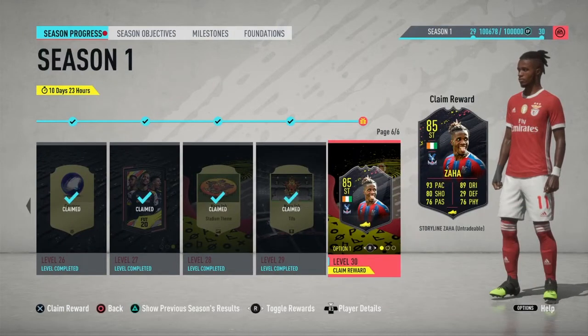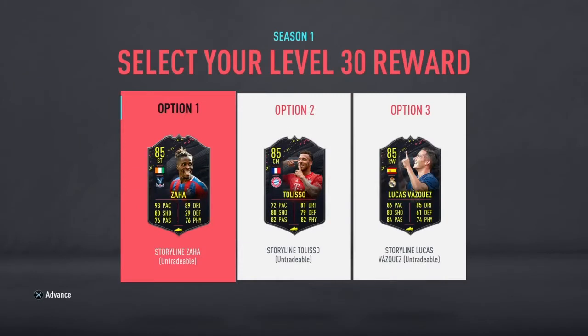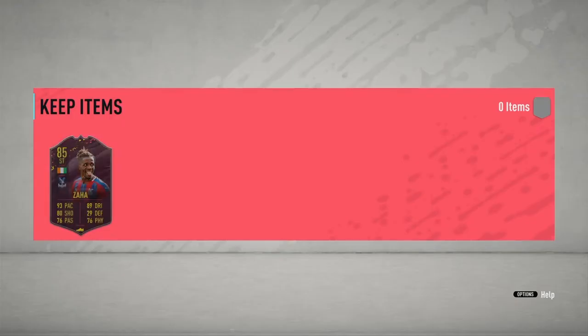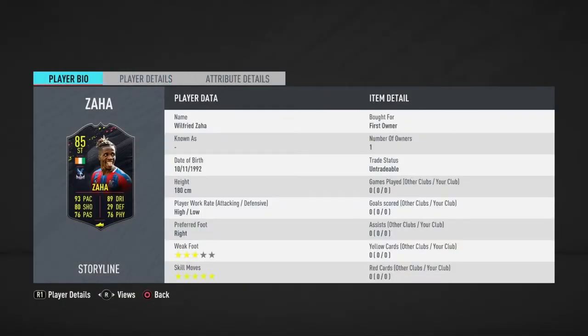I still don't know why they don't have contacts on him, but anyway, this video is going to be just unlocking him. So we call him Storyline - Storyline Zaha. We are unlocking him after 30 levels of hard work, of grinding, and no more XP now for the next 10 days, no more objectives, nothing doing. As you can see, great card.